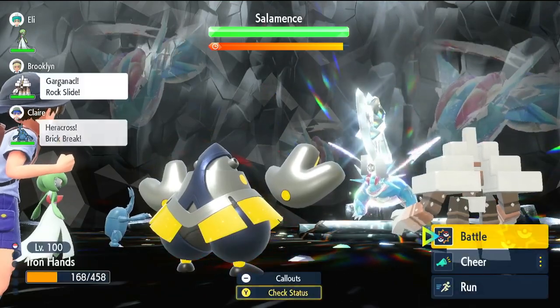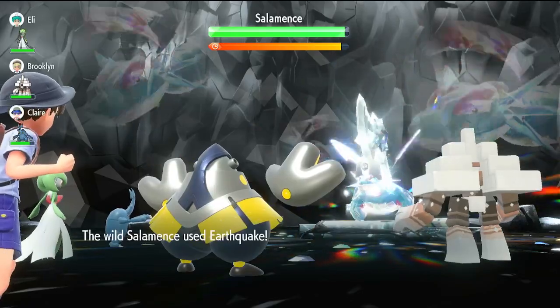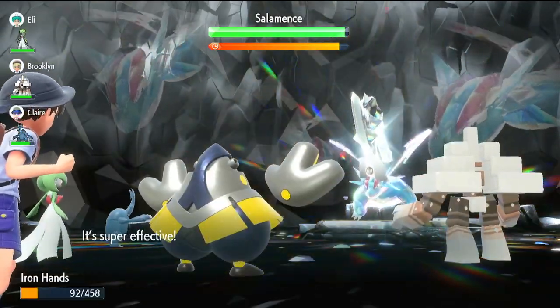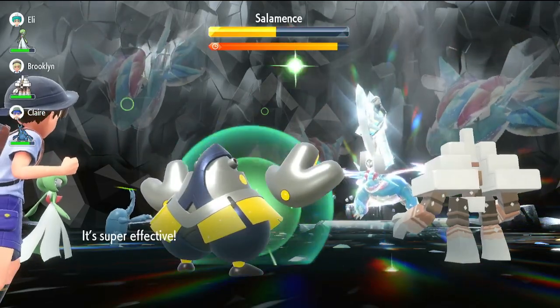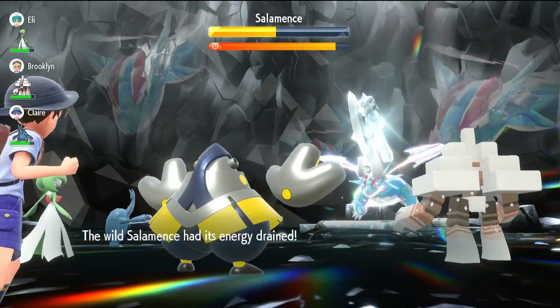Of course, if you have a partner that uses Screech, this could be more efficient and you could use Close Combat turn one and KO it that way. But Earthquake is not going to do nearly enough because it's way too bulky. Drain Punch goes off, you get the healing, and you basically win the raid from there.